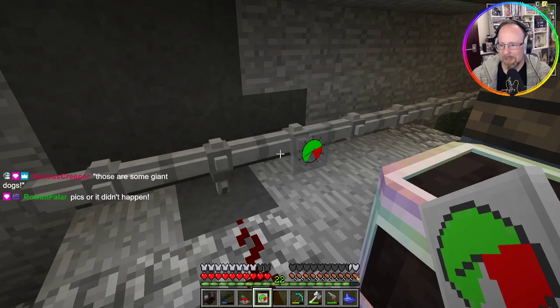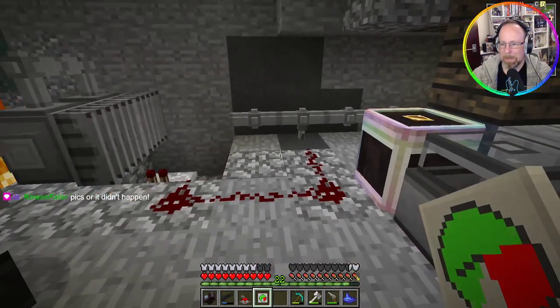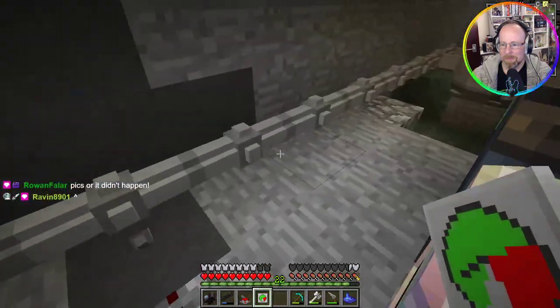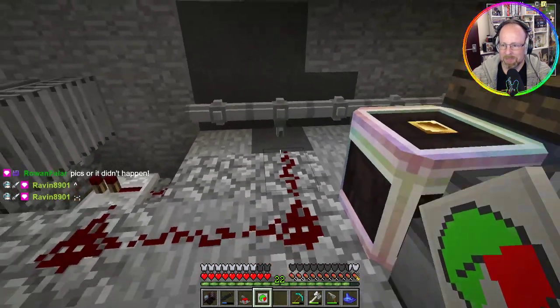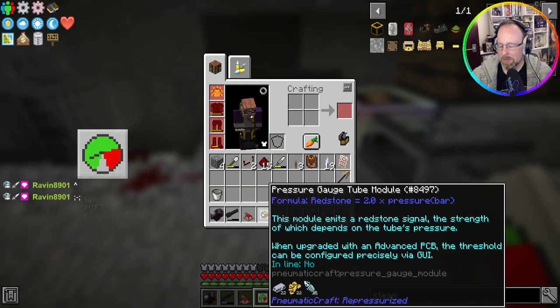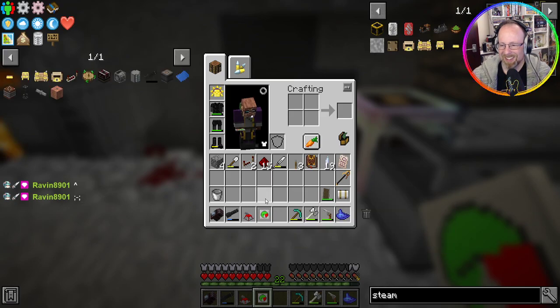I didn't get a pic of Zoe almost getting kissed by a cow, but I did get a pic of the cow's nose so I'll post that. We call them 'field puppers.' So this module emits a redstone signal — I'm going to admit that's the dorky thing I was trying to avoid saying.